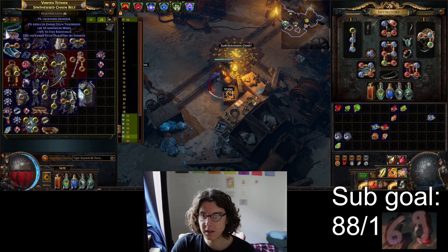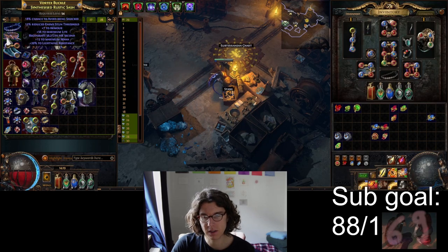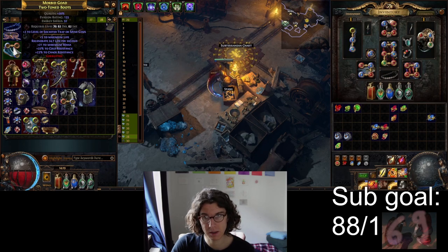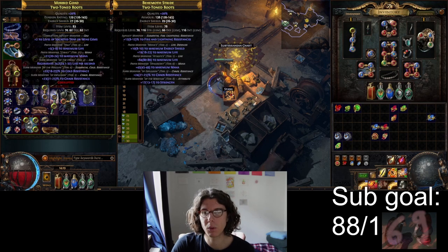I got two synthesis bases - just armor and chance to avoid being shocked, very bad ones. I had a fossil with a corrupt on it but wasn't sure if it corrupts the item completely or just adds a corrupt modifier in the explicits and not the implicits. I messed up and bricked some good item-level 83 boots.